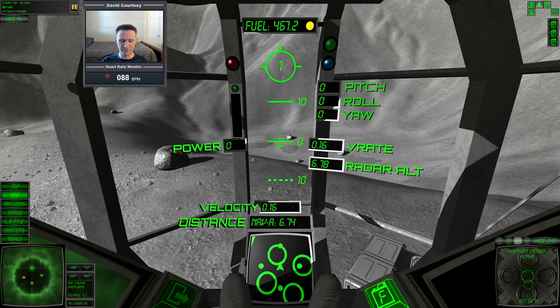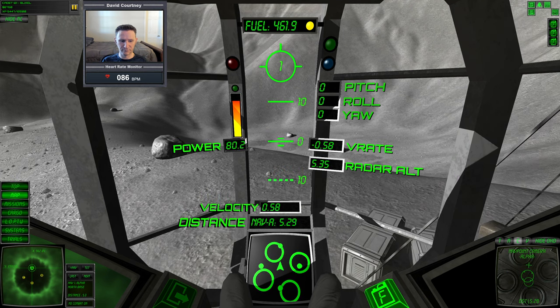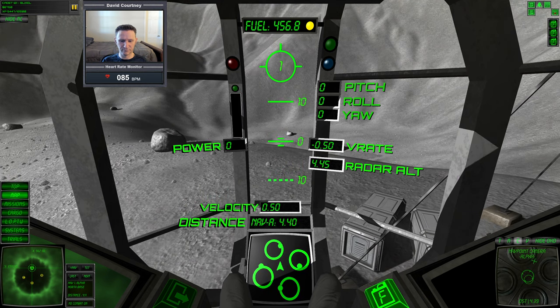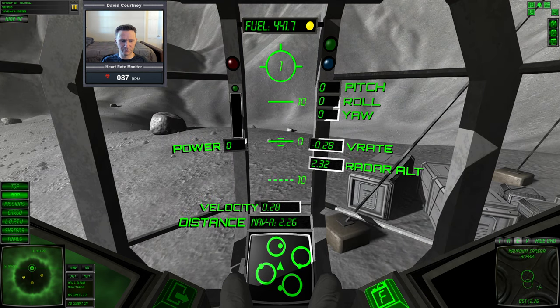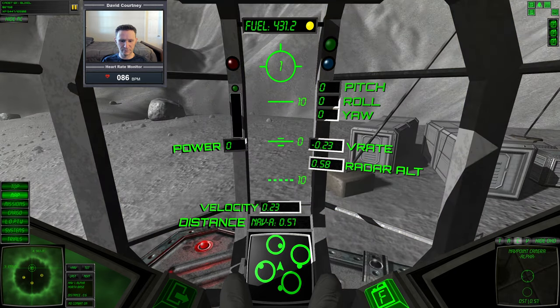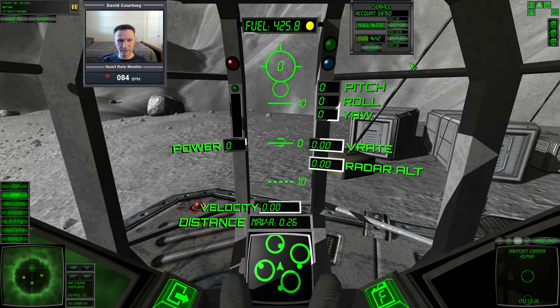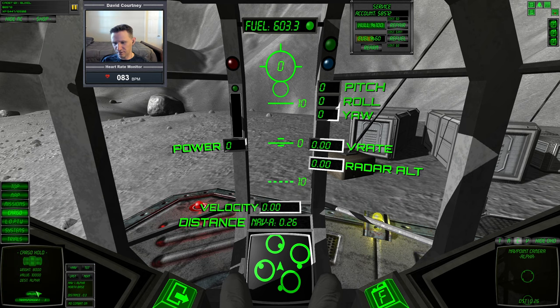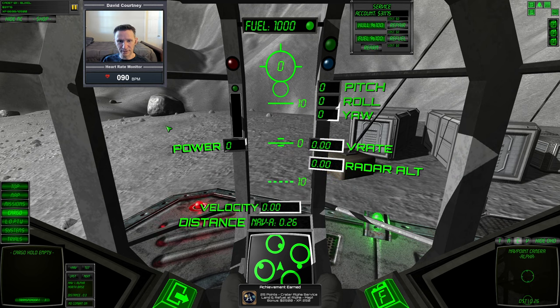Perhaps if we want to be a bit dangerous, we can move on to the next map even though we've only got one upgrade at this point — but I think it's fine. We're almost over the pad, just a little more translation. Let ourselves settle down on the pad — and we're down. Refuel before we forget, go to cargo, unload the cargo, get our money and our credit. Let's do one more.